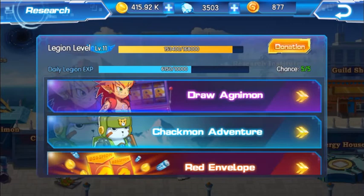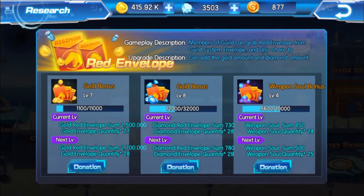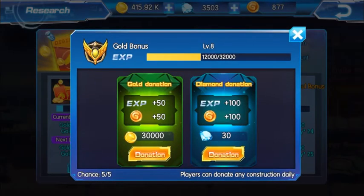Let's go back to the research institute and finish the donation. Going with the red envelope — the diamond bonus. You can see I have 877 guild coins. A gold donation will bring that up to 927, giving me 50 guild coins. If I do 30 diamonds that gives me 100 guild coins, going from 927 to 1027. Let's do that — there we have 1027.